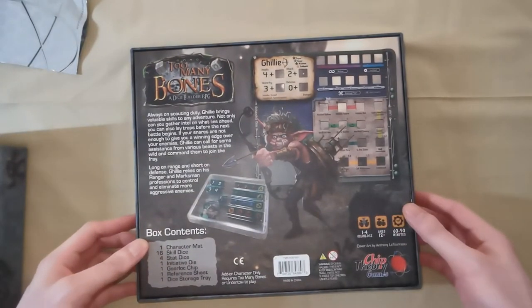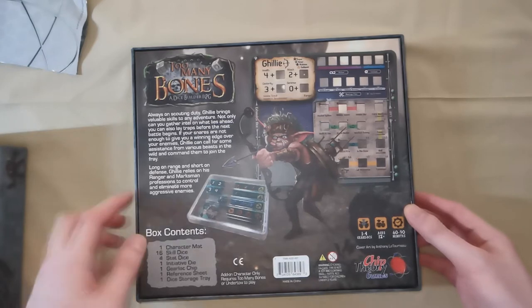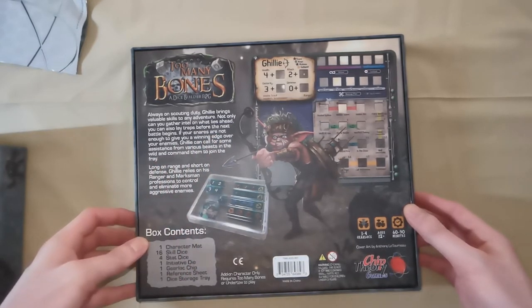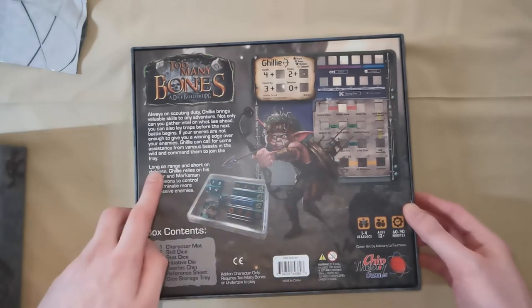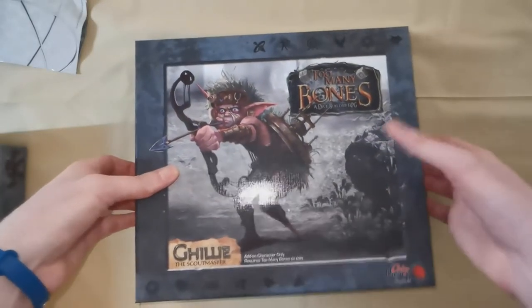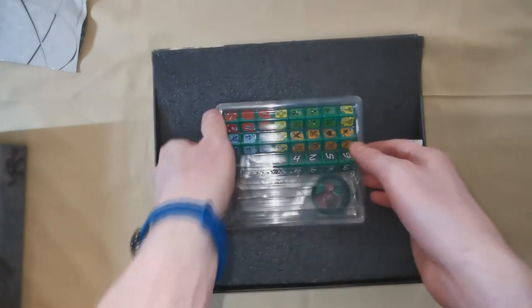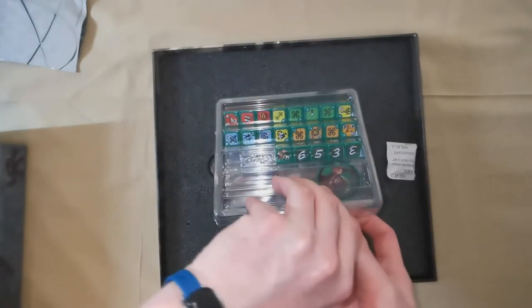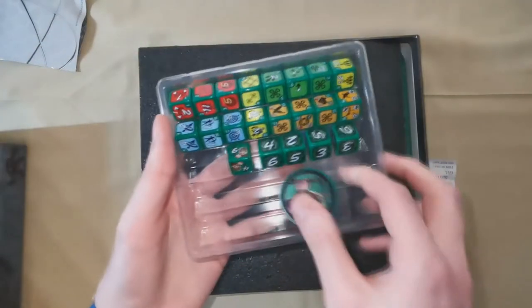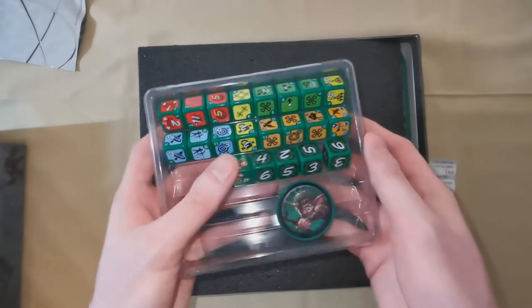Next we have Gilly the Scoutmaster. The back reads: 'Always on scouting duty, Gilly brings valuable skills to any adventure. Not only can you gather intel on what lies ahead, you can also lay traps before the next battle begins. Gilly can call for assistance from various beasts in the wild and command them to join the fray. Long on range and short on defense, Gilly relies on his ranger and marksman professions to control and eliminate more aggressive enemies.' Here we have Gilly's dice and his chip — beautiful, really good art with a nice shine.